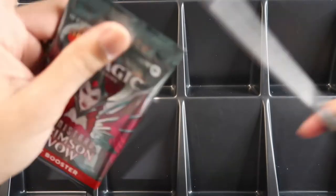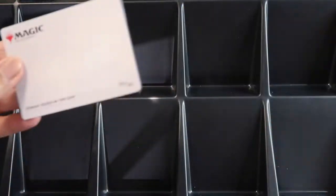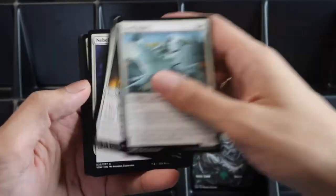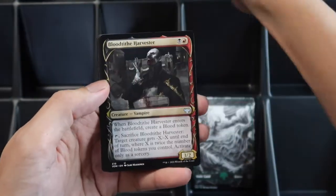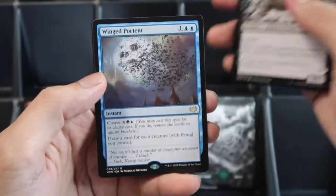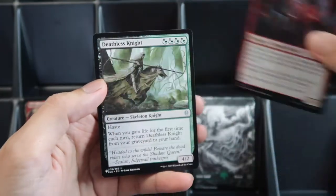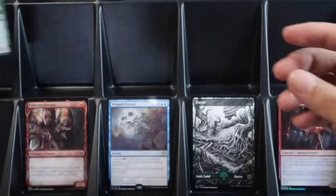First pack: four commons, two uncommons, then showcase. We have Wing Portent for the rare, and then a foil Voltaic Visionary. The list card is Death Knight — Deathless Knight.